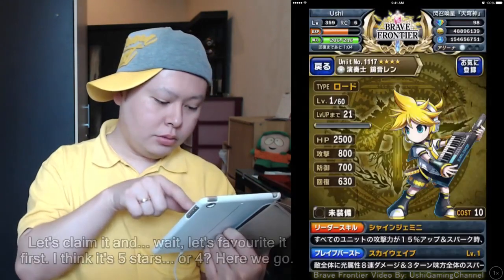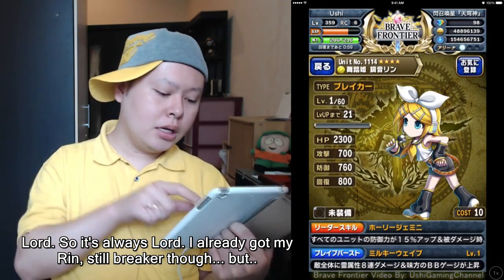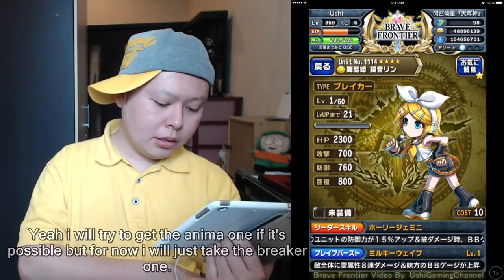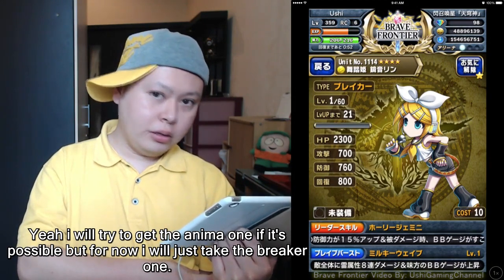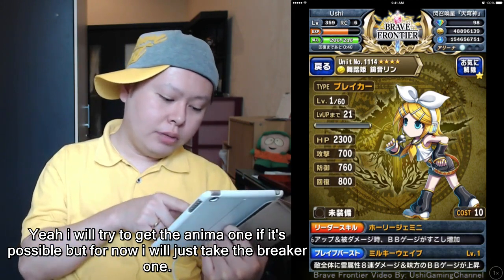Here we go — Lord type, so it's always Lord. I already got my Rin, who is a Breaker type. I will try to get the Anima one if possible, but for now I'll just stick with the Breaker one.